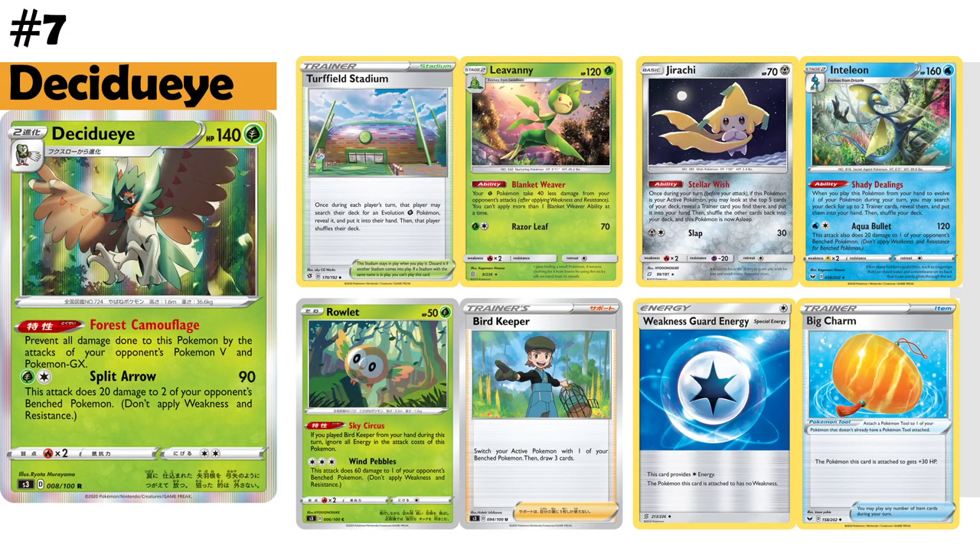Decidueye is our number 7 slot. It's a Stage 2 Pokémon, but the ability is so good I couldn't leave it off the list. It has Forest Camouflage, the entire build-around here — it can't be damaged by V and GX Pokémon. Yes, that does include VMAX Pokémon. As more and more VMAXs take over the game, that's just more potential good matchups for Decidueye.